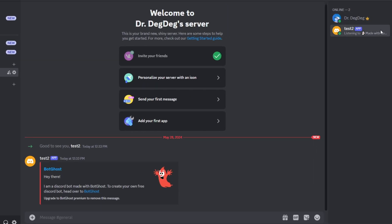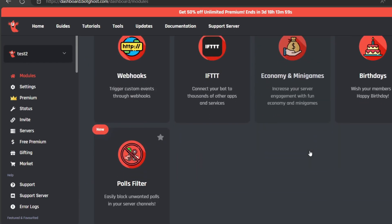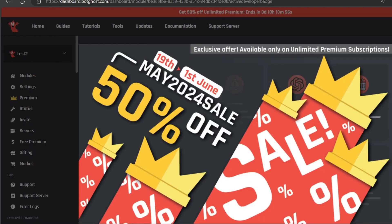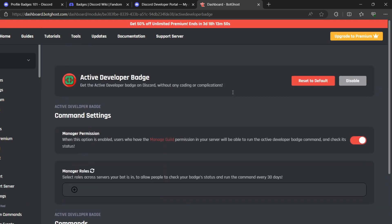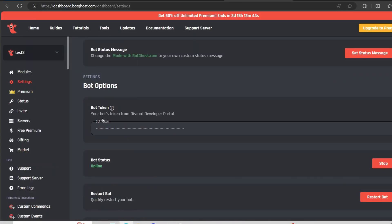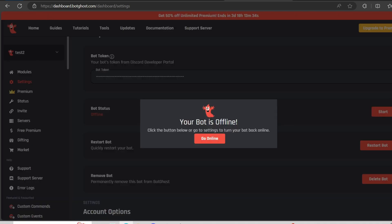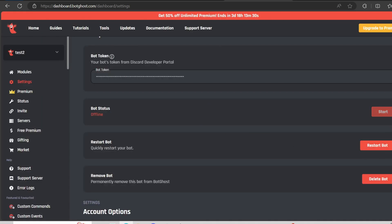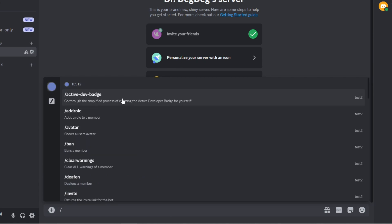With the bot online, go to Modules in BotGhost, scroll down to 'Active Developer Badge,' enable it, and click 'Save Changes.' If the bot goes offline, go to Settings and use the bot status controls — click Stop to take it offline or Start to bring it back online. You can also restart or remove it from BotGhost from there.